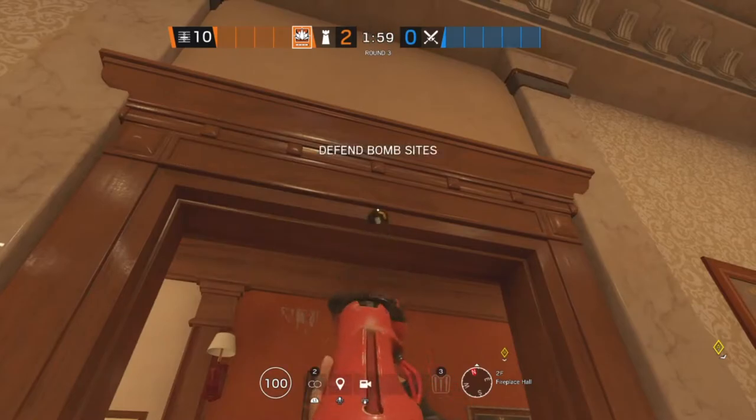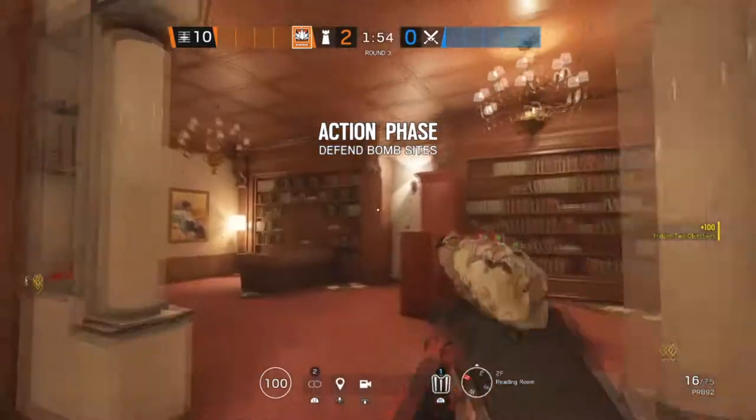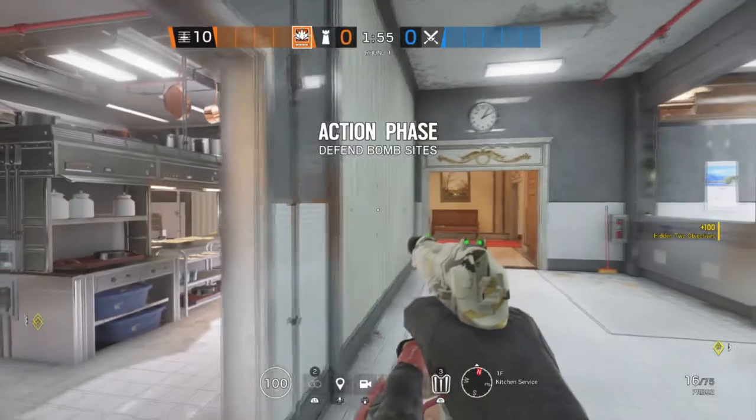The next site on Café is Reading Room and Fireplace Hall. Starting off in Fireplace Hall, we're going to put an Aruni on this doorway. In Reading Room, we're going to put one on this doorway, and the last one is going to be on this doorway.